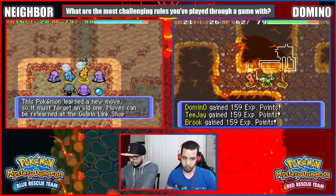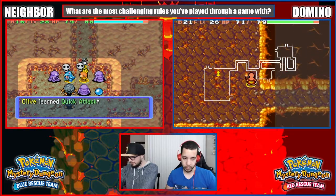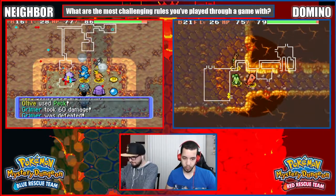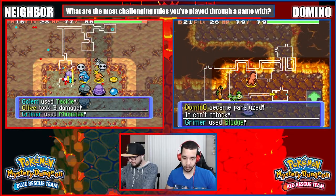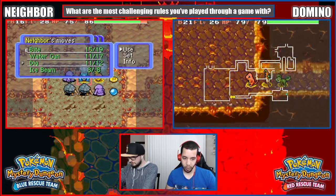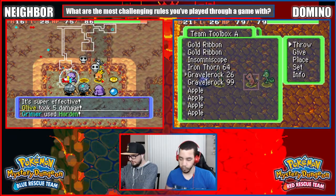We're leveling up! Quick Attack — I'll take that over Scratch. You know what, I'm getting mad experience. Can't be upset. Yeah, you're getting a whole lot of experience. That only did five. These Pokemon are pathetically weak. A Rock Throw from Golem did five to all of us.